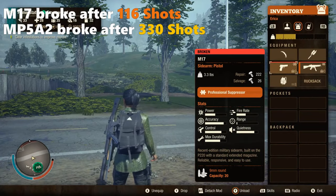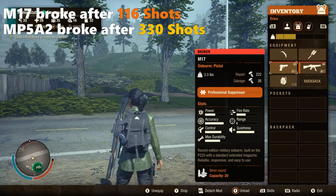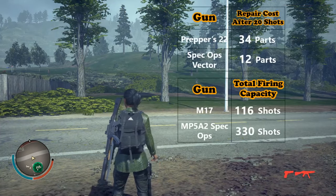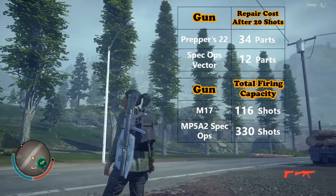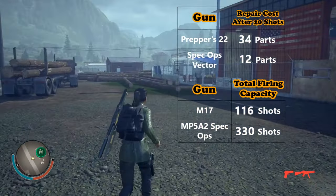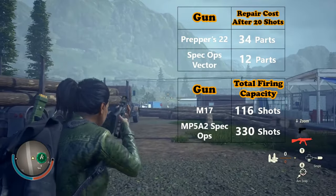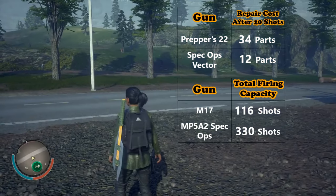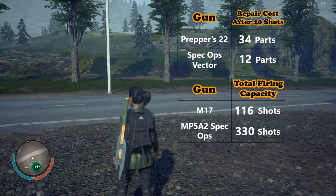That means we have to pay three times more parts to repair ordinary handguns and semi-auto .22 guns. So if we use these guns in our communities only because they use cheaper ammunition, we will definitely run into a parts shortage very quickly. 9mm SMGs are the best guns for younger communities because they are durable and they also use cheaper ammunition.